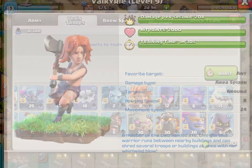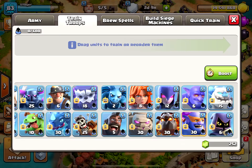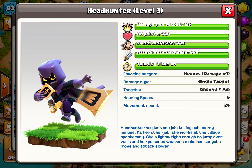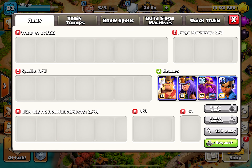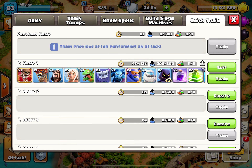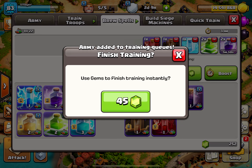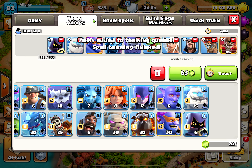Now you can work on any attack strategy you want — you can pretty much do whatever you want. A lot of players can think of wild attack strategies, and now it's your chance to do it easily. Army training time and housing space requirements are still present. The training boost perk from the season challenges will now only affect training time.